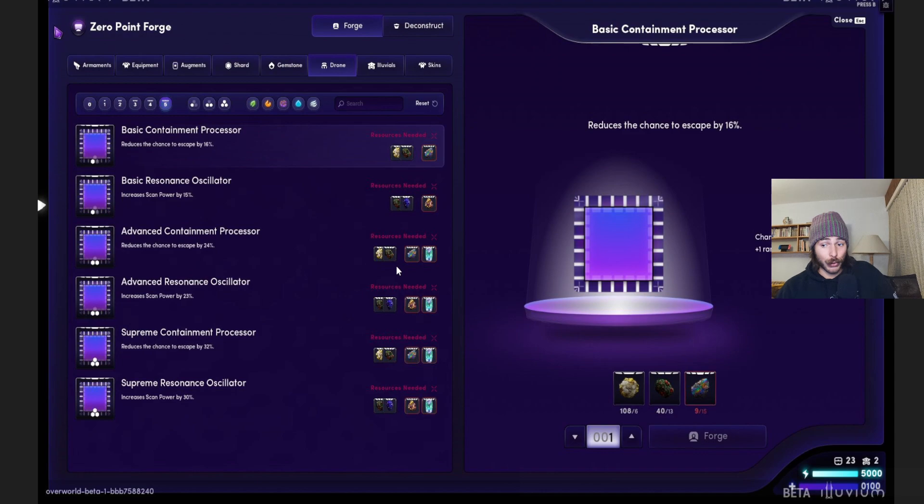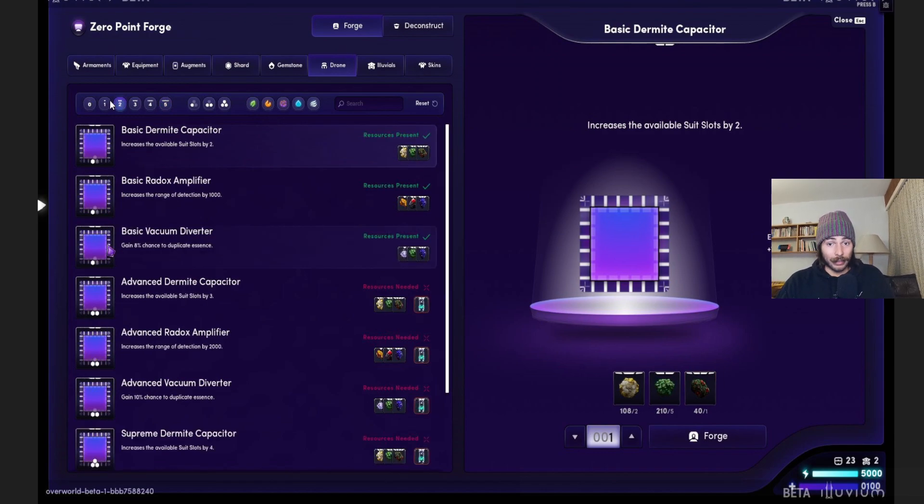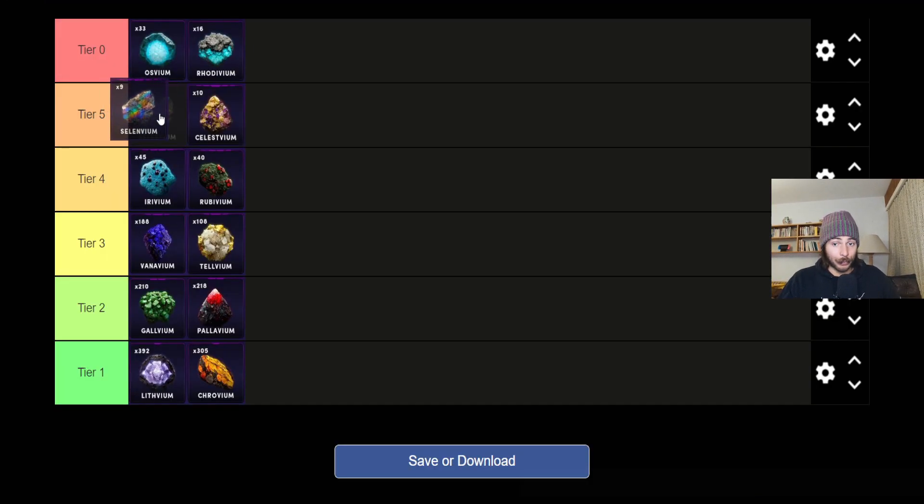Then we have drones, which use resources from all over the board. For example, a tier five drone component uses tier three and tier four materials, and there's also a tier five component in there. For tier two drone components it uses tier one, two, and three. So drone augments use pretty mixed materials, but for the best tier five augments you still need tier five ores — the rarer materials remain essential.